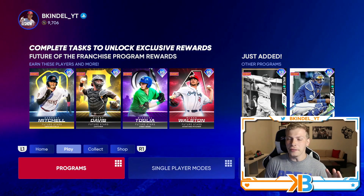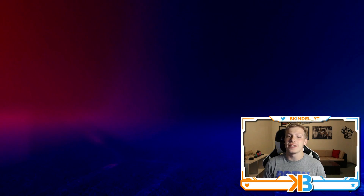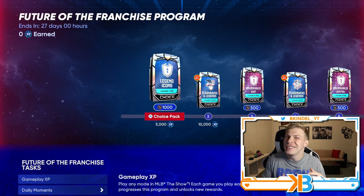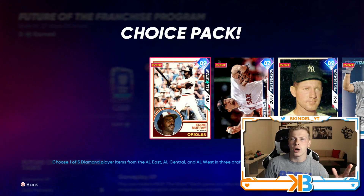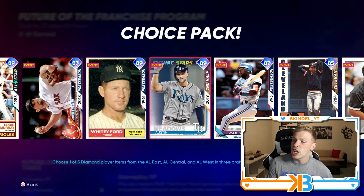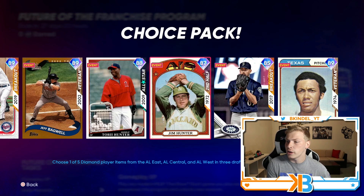It's going to be the longest overview, so let's hop in and take a look at the Future of the Franchise program, the brand new feature program in the game. Important to note, it is a four-week program. The previous two were only a week or two each, so this one's going to be a little bit longer. Starting out with the flashback and legends pack, you got a ton of different cards that you're going to need for the George Brett collection, which we'll go over in a little bit, and just other collections along the way.